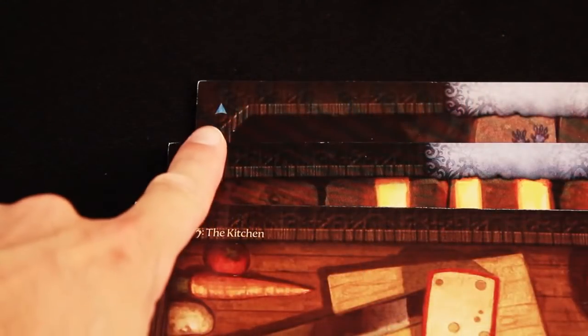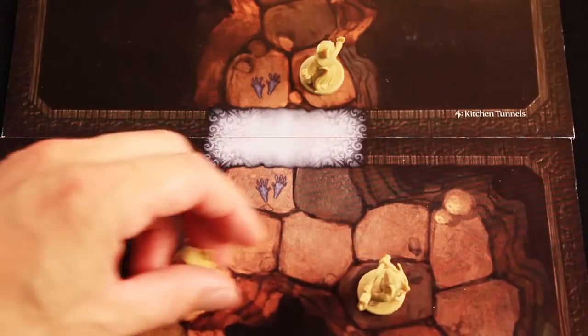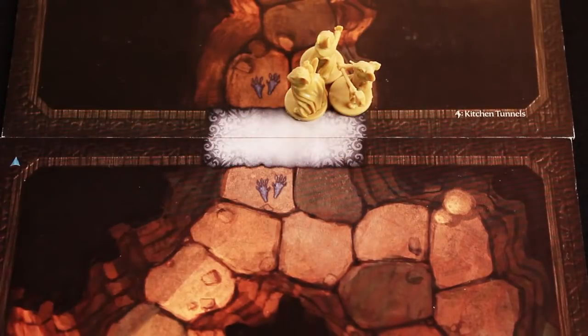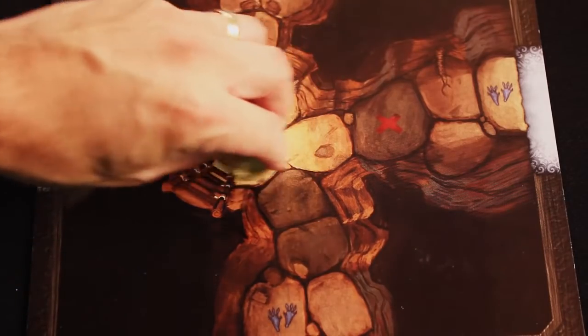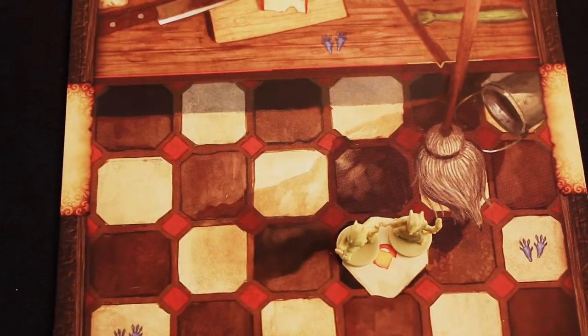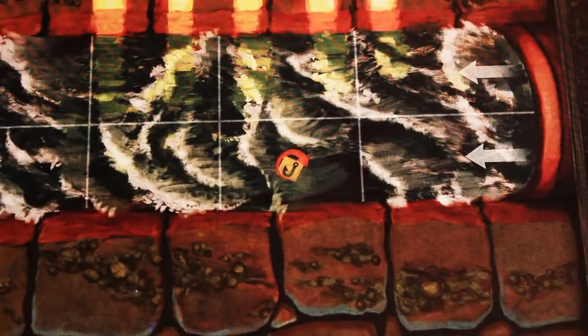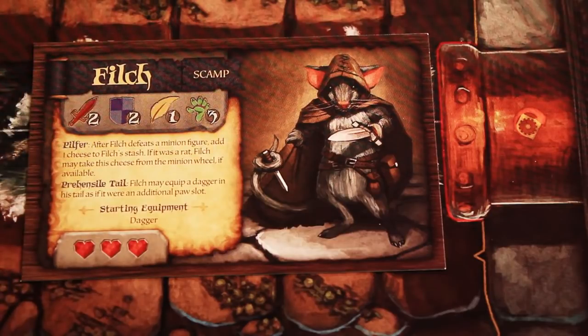Each tile also has an orientation arrow. Any time you flip a tile or place a tile on the table, make sure that all the arrows are facing in the same direction. When a mouse successfully explores, all other mice on the same tile, regardless of where they are located, are immediately moved to a space adjacent to the exit area on the new tile. Some tiles will also have a flip space on them. When a mouse performs an explore action on one of these, remove the mice from the room tile and immediately flip the tile over, placing the mice on the flip location on the new side. Some flip spaces have special requirements — this one can only be explored if the party has the fish hook and thread token in their party stash, whereas this flip location will require a mouse with either the Tinkerer or Scamp class to activate it.